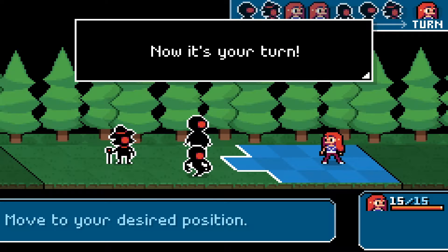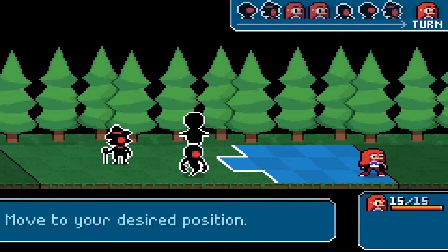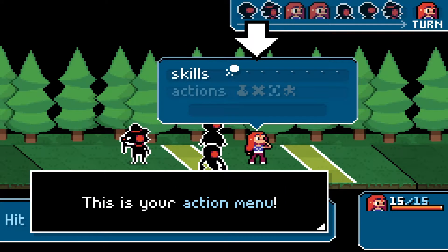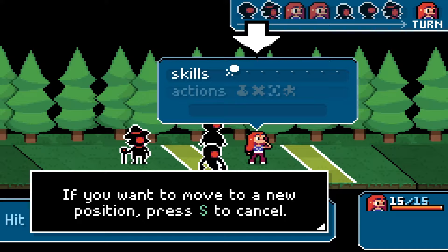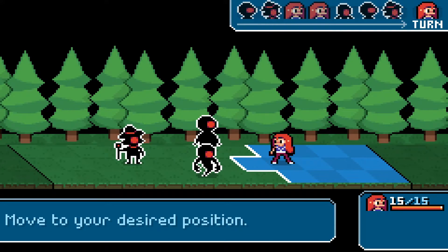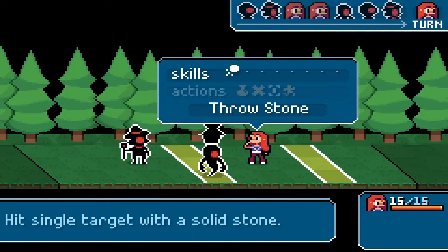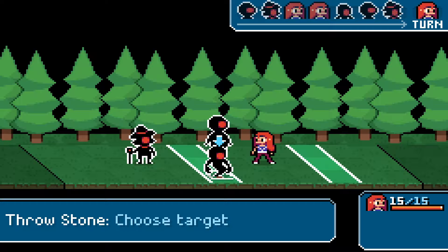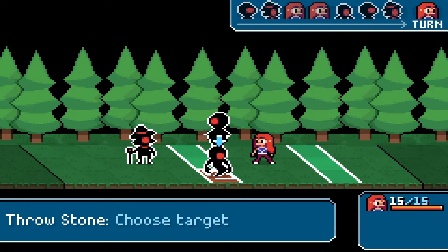Now it's your turn — move to your desired position. Move around with these buttons and press A to confirm. Do I want to get close to y'all? I'm going to get here. This is your action menu — use these buttons to choose an action and press A to confirm. Do you want to move to a new position? Press S to cancel. Use items on turn. View units. Run away! Throw a stone — it's single target with a solid stone. Once you've chosen an action, use these buttons to choose a target and A to confirm. You can't throw right in front of you — you throw a square away.